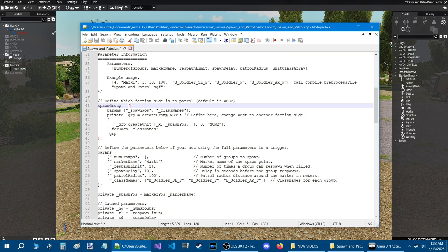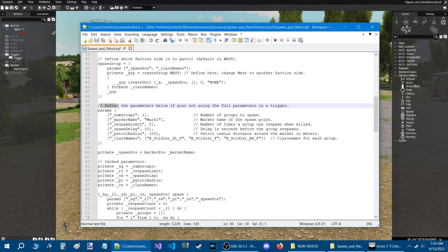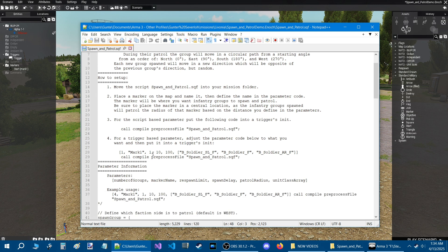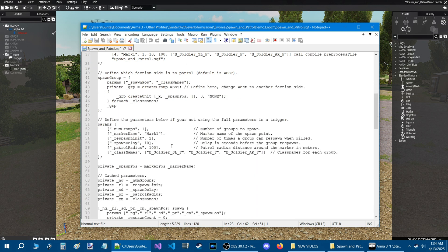The default faction is West. If you are using East, just change it to East in capital letters. If you are using Independent, use 'independent' or 'resistance'. There is also a comment about defining parameters below if you are not using the full parameters in a trigger — meaning you scroll up and use the parameter code in your trigger directly.